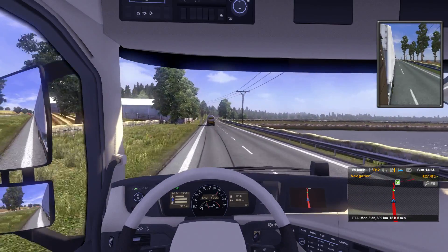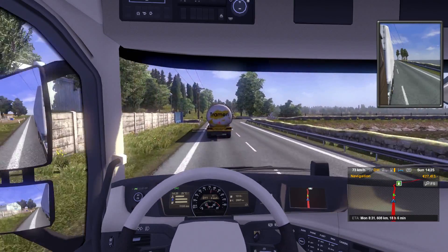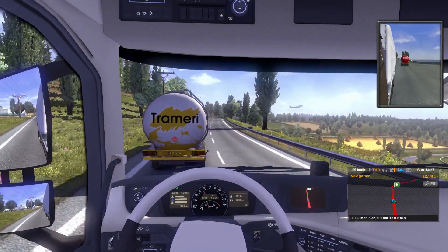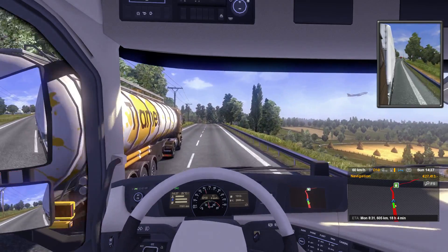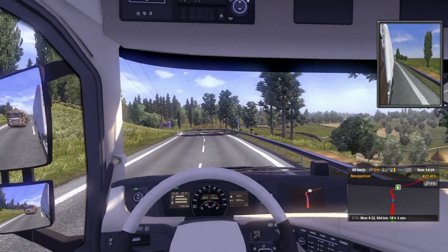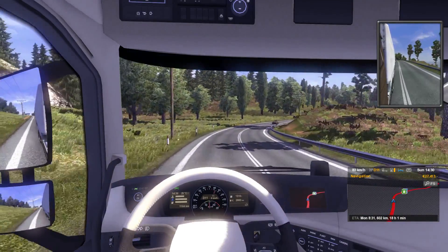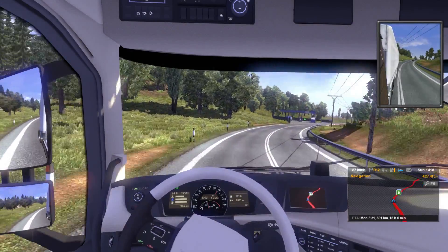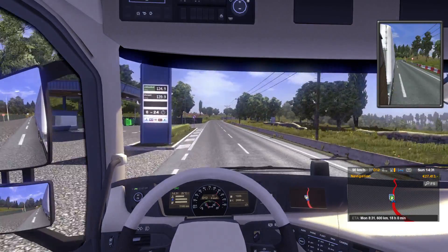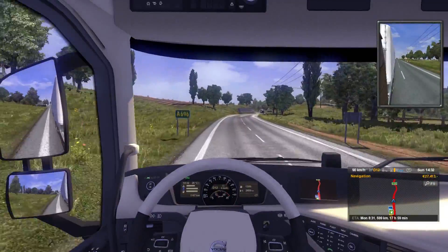Another thing I think they're missing — there's no obstacles in the road or major road closures. I think that would kind of add a fun part with random events. Also, I wish they'd do a little more detail work on the buildings — like making the gas stations look a little different every time. That'd be pretty cool, because they get pretty standard and you kind of get bored of them.